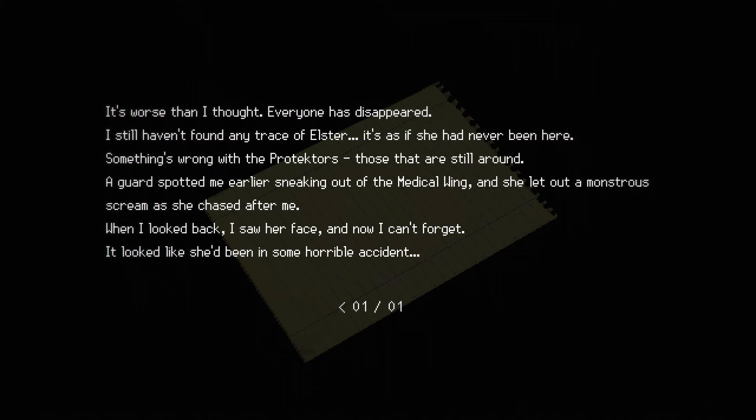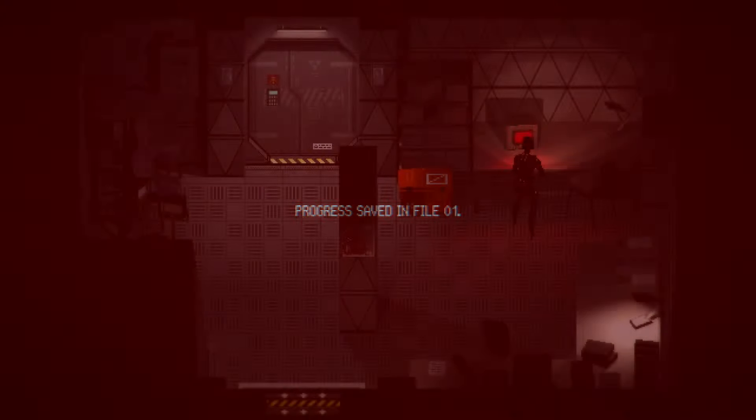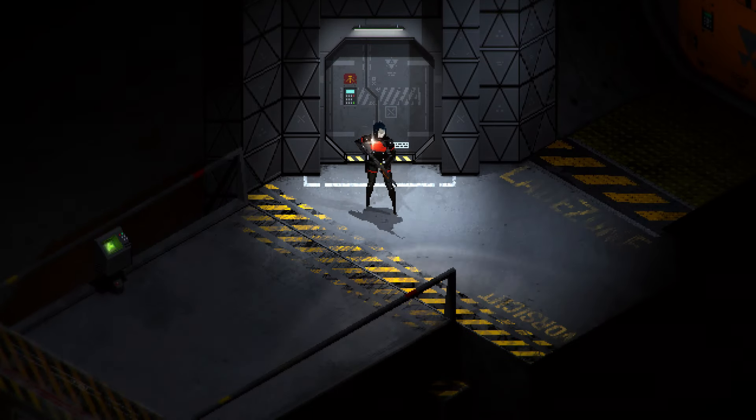There's the MNHR. Alina's Diary 3 — 'It's worse than I thought. Everyone has disappeared. I still haven't found any trace of Elster. It's as if she had never been here. Something's wrong with the protectors, those that are still around. A guard spotted me earlier sneaking out of the medical wing, and she let out a monstrous scream as she chased after me. When I looked back I saw her face, and now I can't forget. It looked like she'd been in some kind of horrible accident.' So that would have been the first infected replica that she ran into. We haven't actually found out why their faces are all messed up — they might have done that to themselves in the process of being infected.